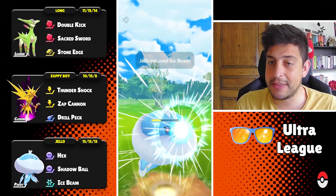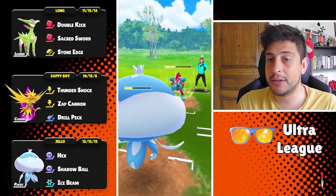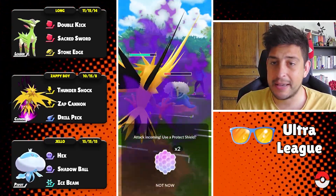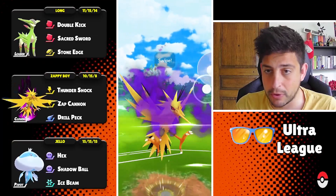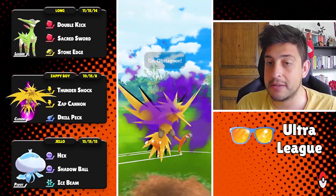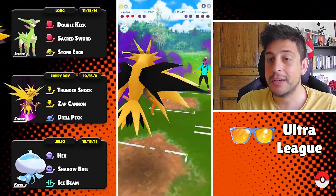They have Obstagoon at the back and I have to get to those Ice Beams no matter what. This Obstagoon is troublesome for my backline because even Zapdos cannot handle it easily — not even with a Zap Cannon, since they still have 2 shields. I'm just gonna try to soak some energy with Virizion, and now it's all up to Shadow Zapdos to finish off the remaining HP. We got to respect the Ice Shard damage — it could one-shot us — so I'm just gonna shield here and commit to the farm down. With so much energy to spare, this double Drill Peck seals the deal against Obstagoon: one for the shield and one for the knockout. Amazing victory for Shadow Zapdos!